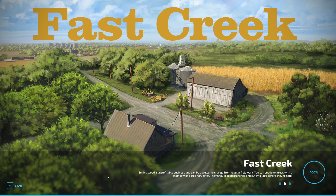With seasonal growth turned off, all crops on Fast Creek will ripen within a day. Like in older FS versions, you can harvest every day and let your farm grow quickly.